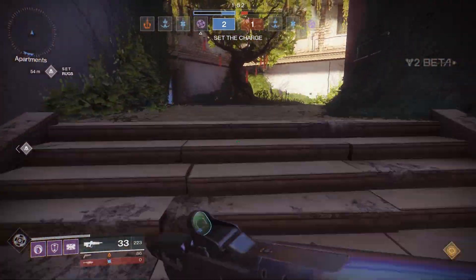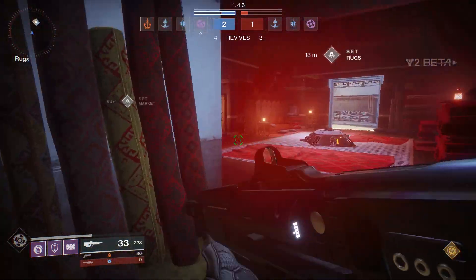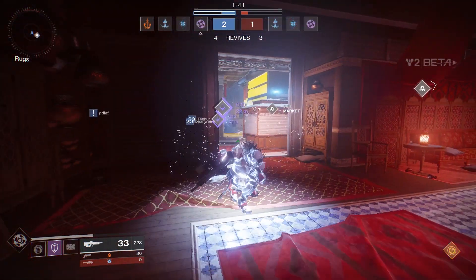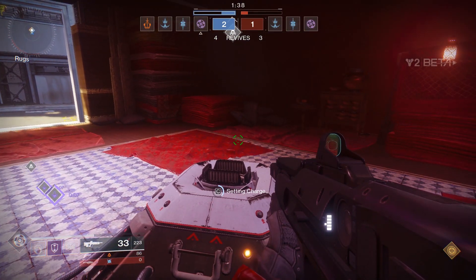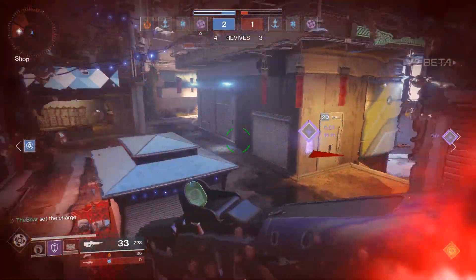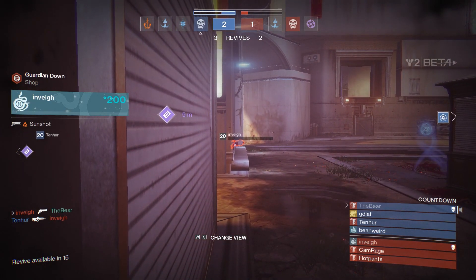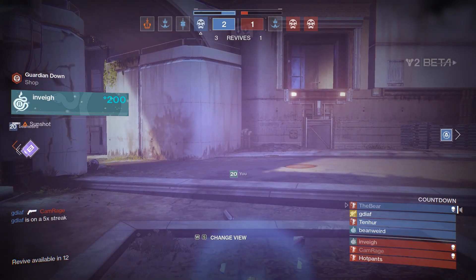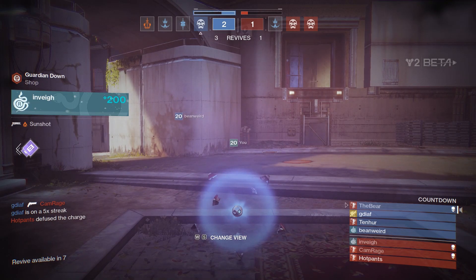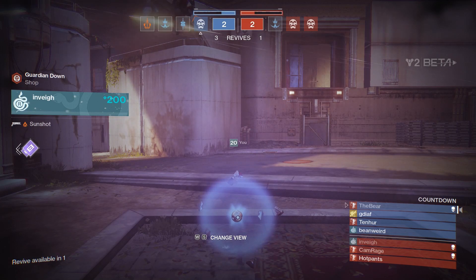So once you've hit max level on a character, you want to try and get a nice high light level for the raid and/or trials. Don't bother trying to level every piece of gear or weapon that you get — you don't need to unlock every perk because it'll most likely just get replaced by something with a higher light level very quickly. Especially before you've even reached max light level, don't bother at all. This will just chew up your resources, and you'll be chewing through gear so fast that you probably won't even have enough time to unlock all the perks anyway. Just don't worry about that, especially on blue items — it's just a waste.